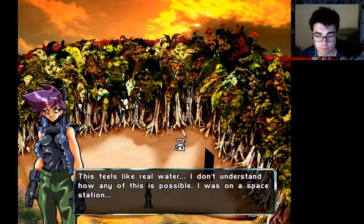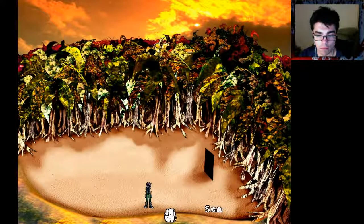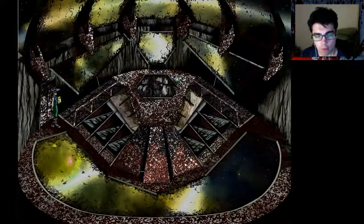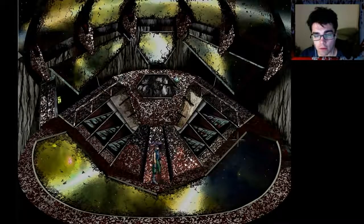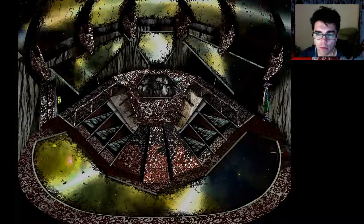This feels like real water. I don't understand how any of this is possible — I was on a space station. Maybe I could swim away from here, but there's nothing around to swim to. If any of you have seen the old Star Trek episodes, it's like that — it's an illusion, it looks real. How do I get out of here?